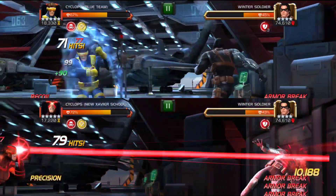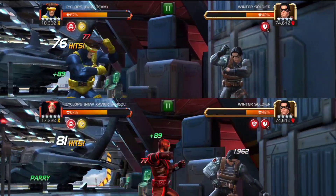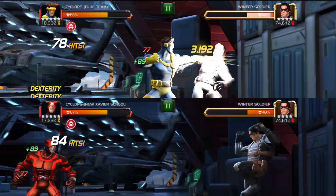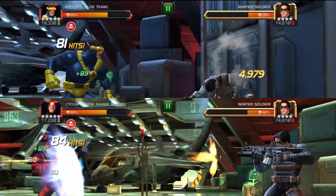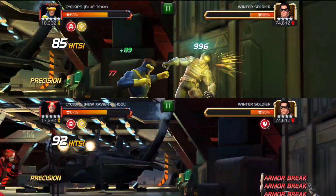Here is the interesting part: the red version of Cyclops has a 5% more chance to inflict armor break on the special one, and it's a stronger armor break, but the duration compared to the blue version of Cyclops is much less. We are talking about 5 seconds versus 9 seconds, which is a pretty big difference.